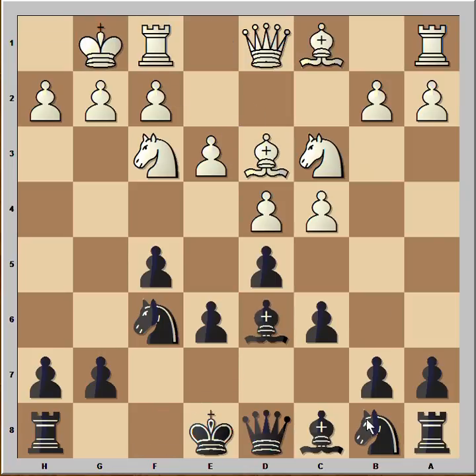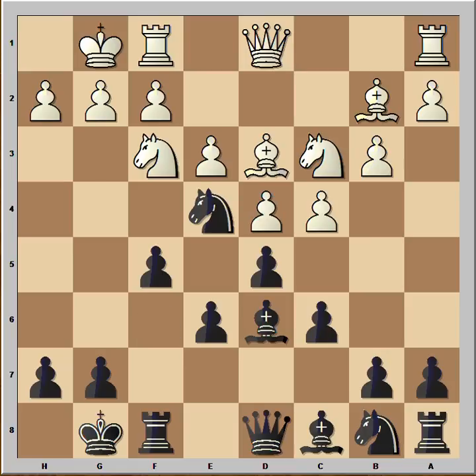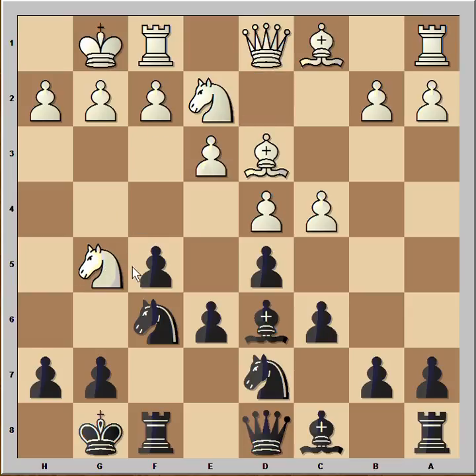Both players castled kingside. White played Ne2. A better way to continue was to play b3, and after Nxe4, Bb2, and after Nd7 then Nxe2. Let's go back to our game — Nxe2 was played. Nbd7.